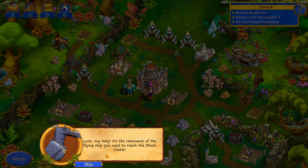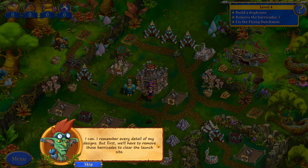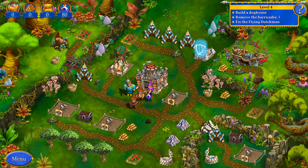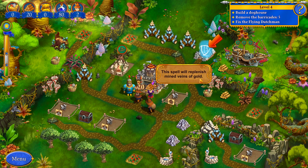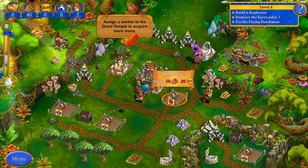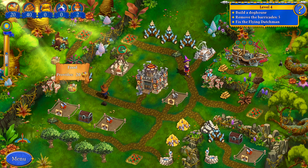Look, my lady — it's the unknown flying ship you used to reach the black castle. Can you fix it or take us to the caves where the book imprisoned my dragons? I can remember every detail of my designs, but first we'll have to remove these barricades to clear the launch site. Ouch, those thorny weeds are popping up all over the place — deal with them, Max! We've got a puzzle piece here. The spell will replenish mines of gold. Assign a worker to the Druid Temple to acquire more mana — definitely go.